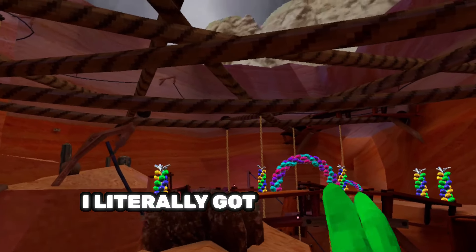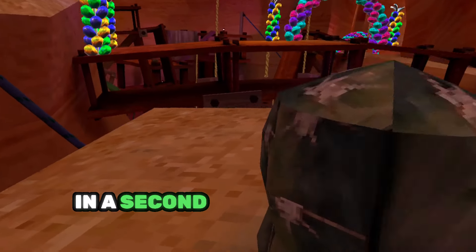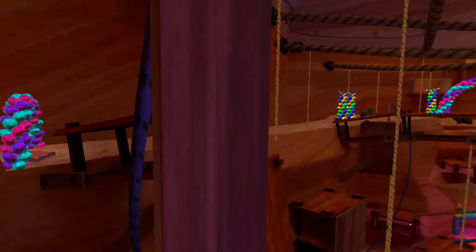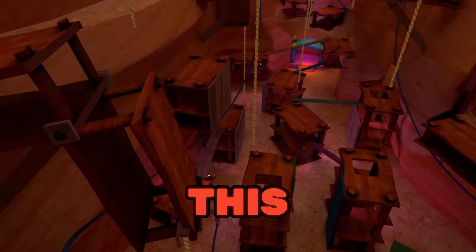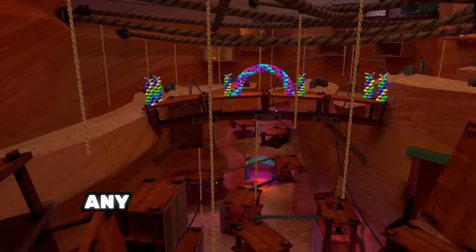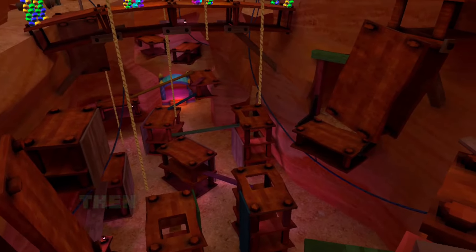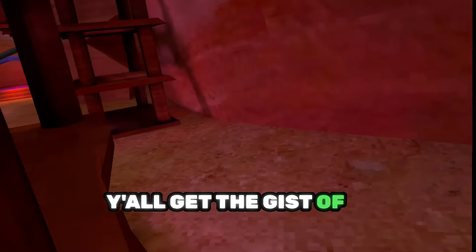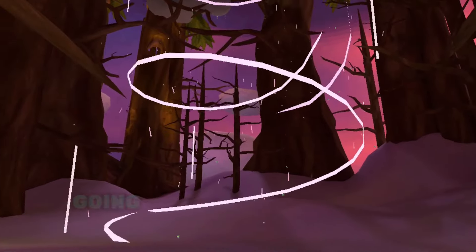I literally got flung from over there to over here in a second. Let me show y'all how I actually did this. You will have to go to this part of any zip line over here, grab it, let it go, and then swing yourself. I messed up there but y'all get the gist of it.